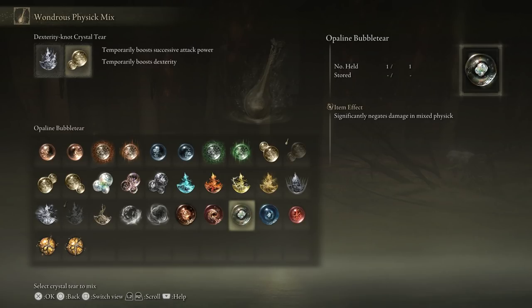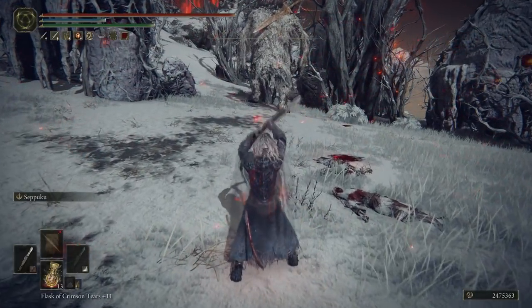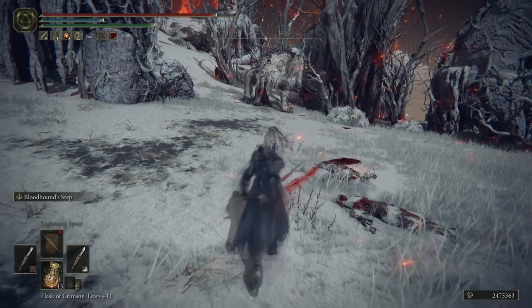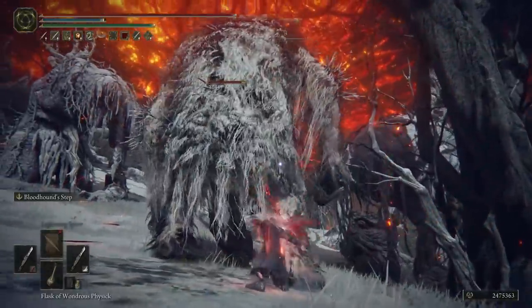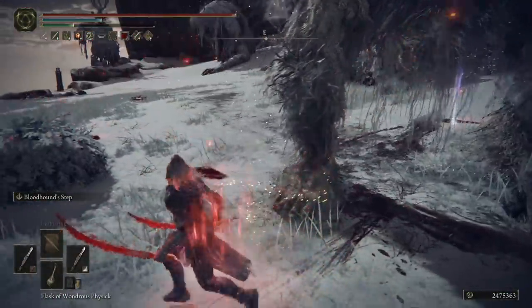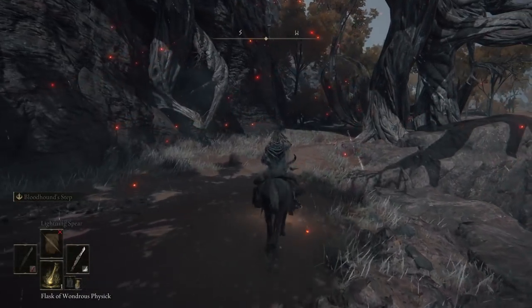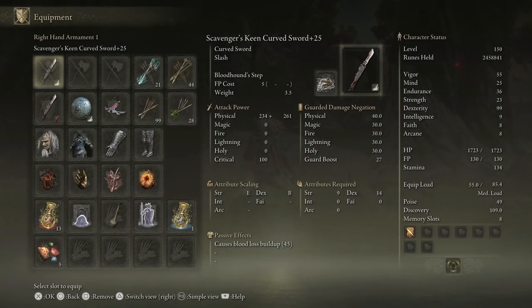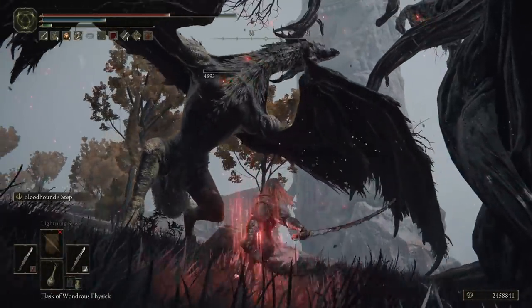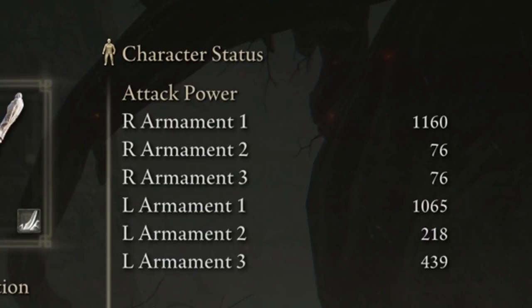For the physic mix with these weapons, since we're mostly spamming R1, we benefit best from Thorny Cracked Tear — making consecutive attacks grow stronger — and Dexterity-Knot Crystal Tear for a straight dex boost. For a tankier option, use Opaline Bubble Tear for a defensive bubble plus Crimson Bubble Tear, which acts like a second-chance miracle and gives a massive heal when you're about to die. In the playstyle, two-hand the offhand, cast Seppuku, switch back to dual wield, use blood grease on the main hand, drink your physic mix, and engage using Bloodhound Step to avoid damage while spamming R1 chains. All those chain attack modifiers stack together — our base attack of 492 on the main hand scales up to 1160 after just a few R1 chains on a dragon.